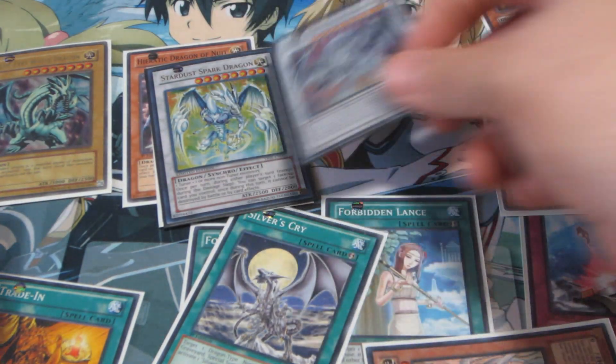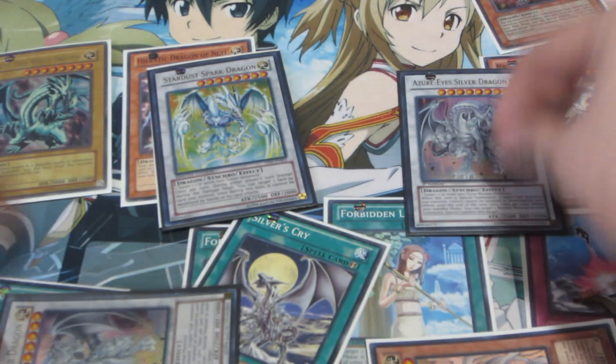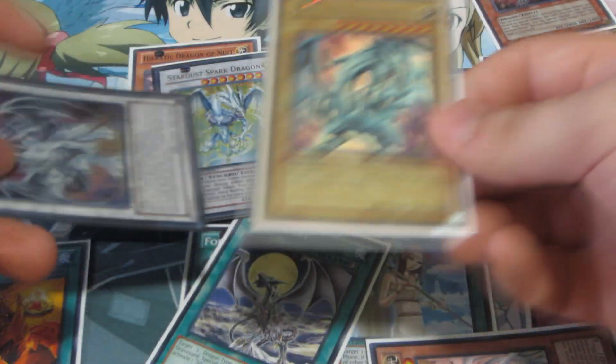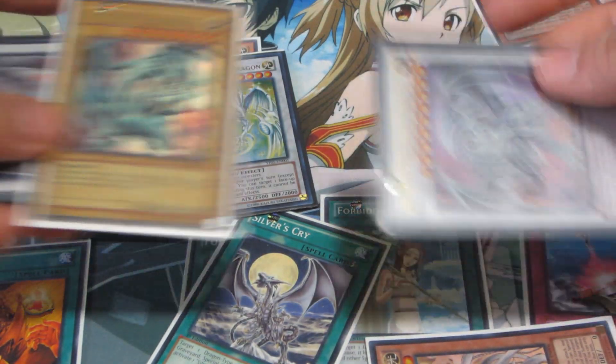It seems silly to keep protecting your field, but here's the thing: it's 3,000 defense that spits out a 3,000 attack point monster turn after turn, or even a Trihorn. So you can build upon rank 8, or you can just drop Thunder Rents and have these guys on board.